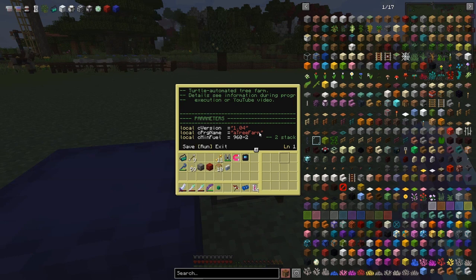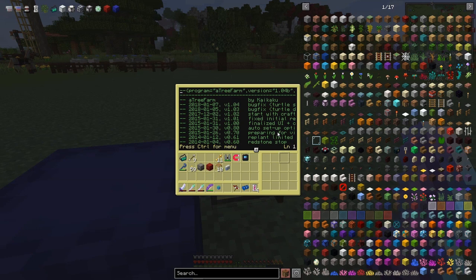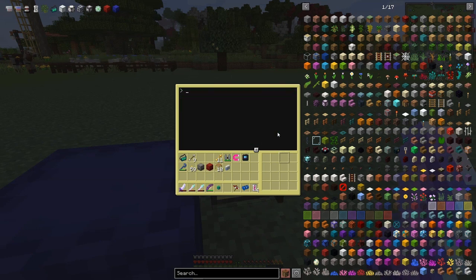With an advanced turtle you can run it straight away. It says you've got to put a chest in slot one, 47 cobble in slot three, and torches in slot eight. You have to run it with a setup parameter, so we press Ctrl+T to kill it and try again.